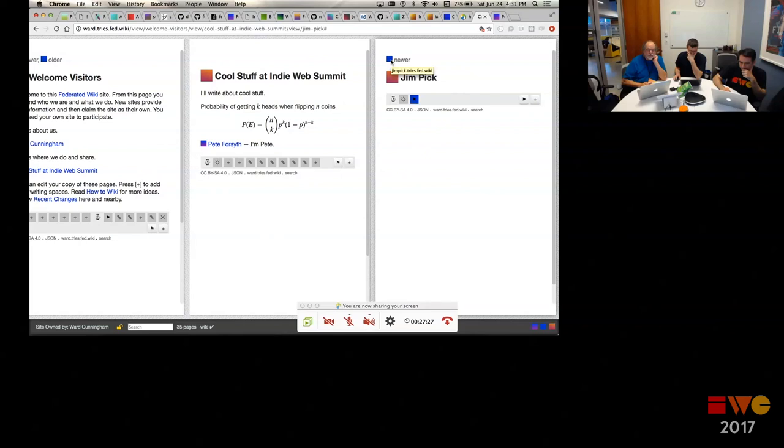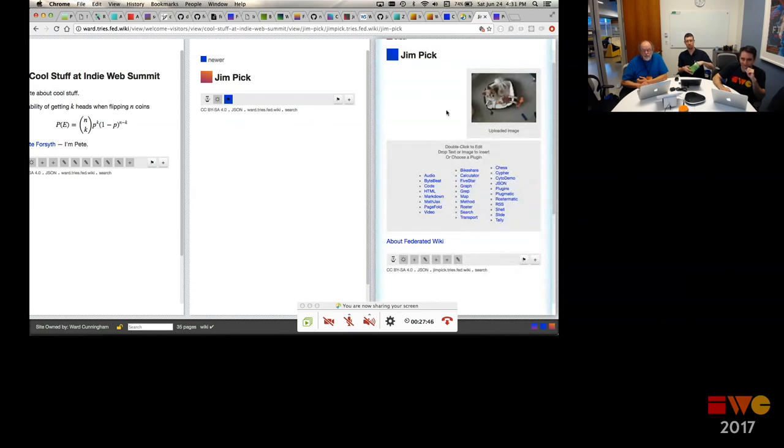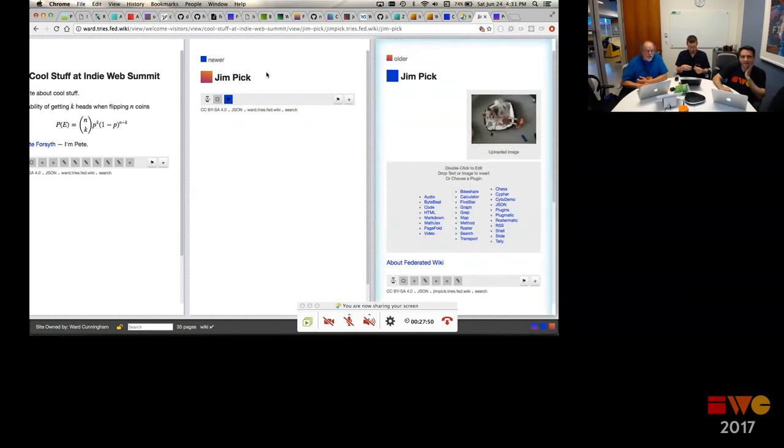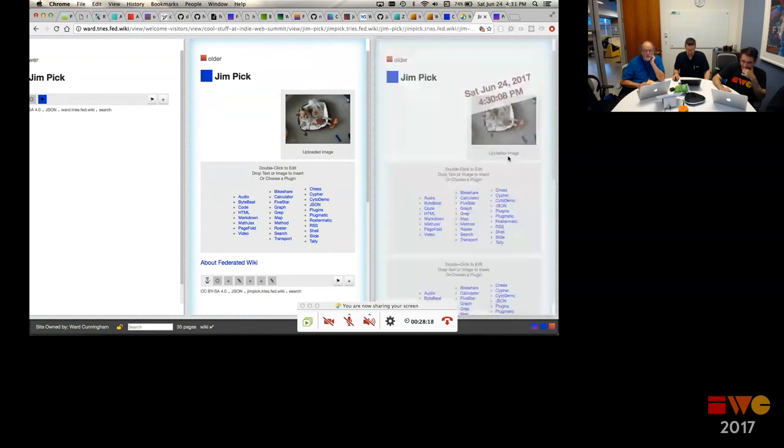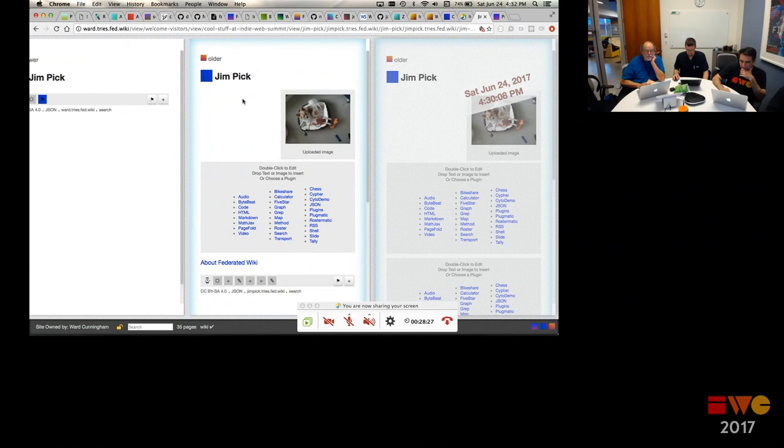Now if I reload this I'll see on my site it says Jim Pick — my site was forked three minutes ago. I can see the history: the site was made 17 minutes ago but I forked it three minutes ago. If I look up here it says there's a newer one, so I just go to the newer one and can side-by-side compare them. There's an image there — on this page it says this is the page and mine is the older one, just checking the dates.